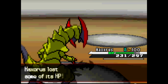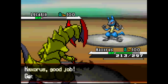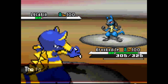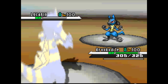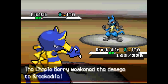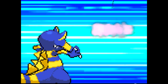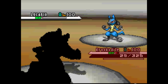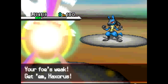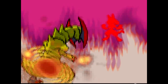He sends out his Lucario, which is his last guy. Right now I have Haxorus and my Krookodile, so I send out Krookodile because I want to try out this set I made. He Close Combats me — thank God I had a Sitrus Berry so I live it, barely, with 53 HP. I set up with Swagger and then use Foul Play. He uses Extreme Speed and kills me off. Then Haxorus overkills with Outrage right there — and that will be the game, 1-0 victory.